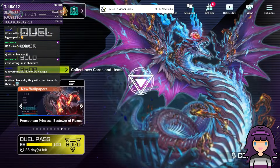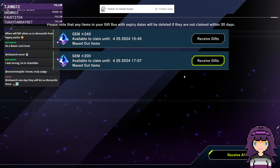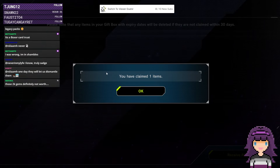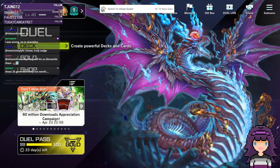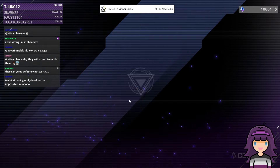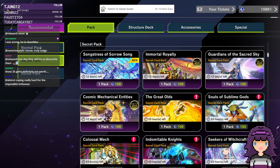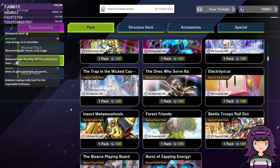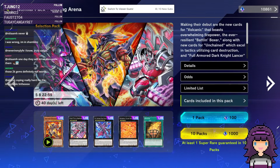Now, what everyone's been waiting for. First, I'm going to top off my gems from the gift box here. It wasn't worth it honestly, the 2k gems, but we had to gamba. I don't know exactly how many of these Blazing Arena packs we're going to open, but I probably won't spend all of my gems — we'll spend most of them.